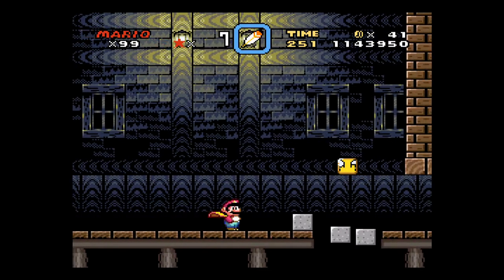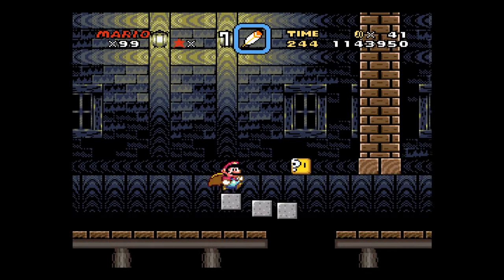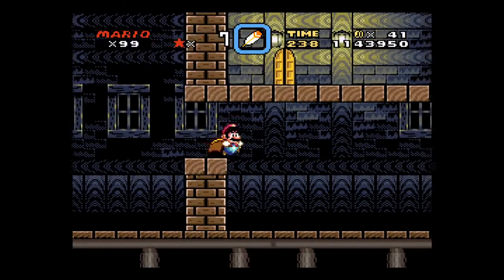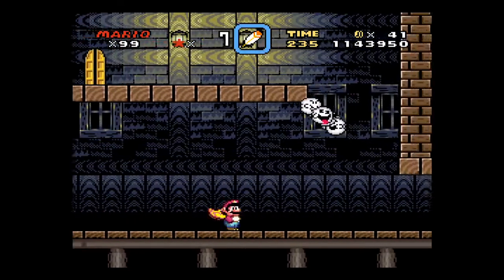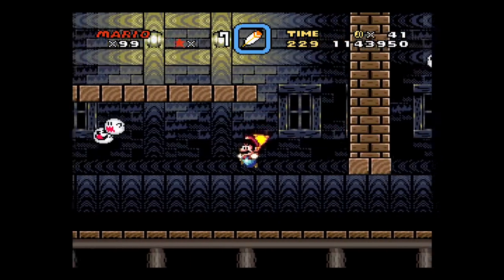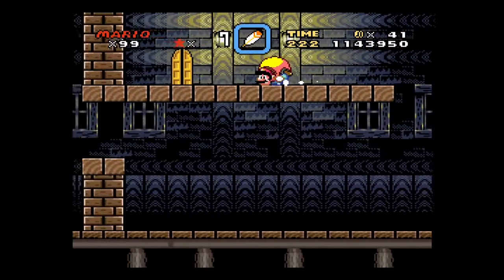So these are blocks. When you're facing them, they're blocks, and when you're facing away from them, they become ghosts. You can use those to get to the door up here, or you can just fly up.